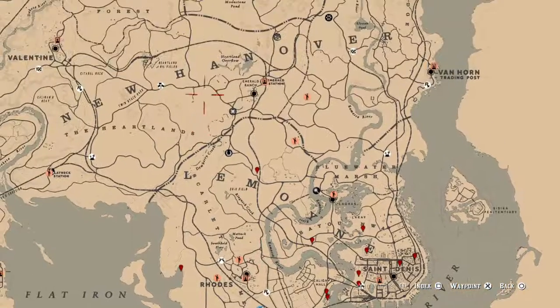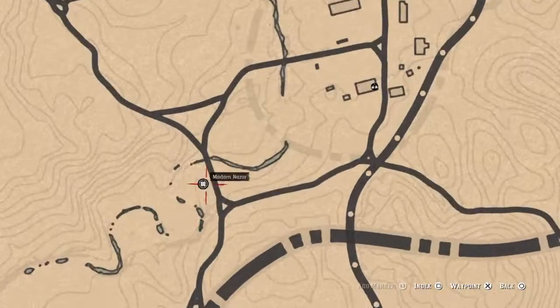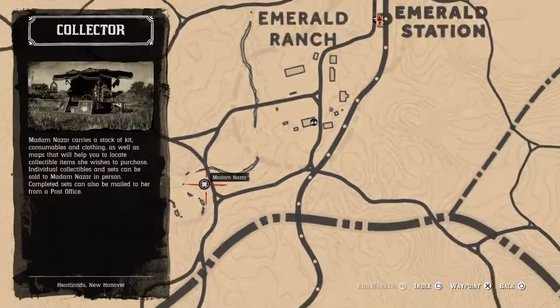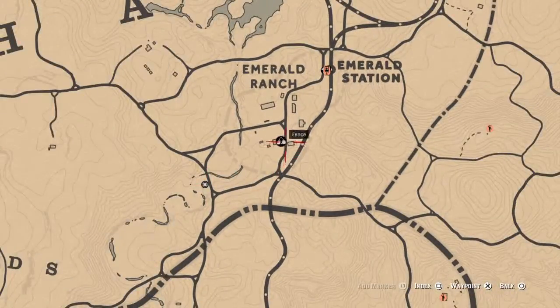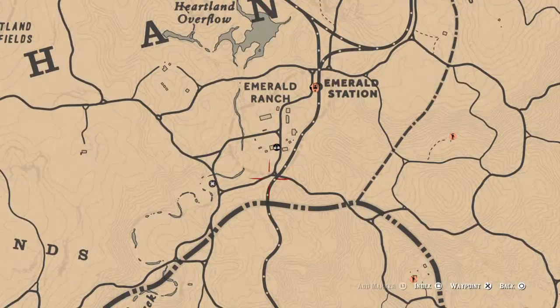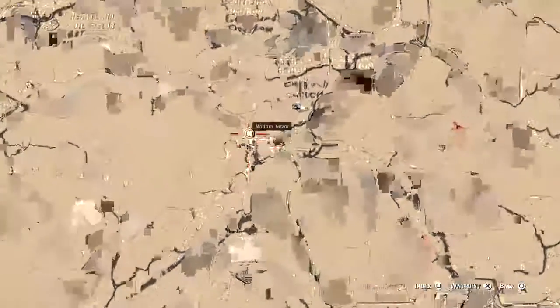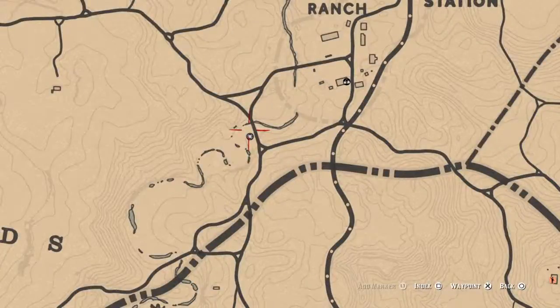Let's get Madame Nazara's location out the way, which is up here at Emerald Ranch, Emerald Station area. She's right here — Madame Nazara. Right by the fence; just when you go towards the fence, keep on going down that road. Don't make that left — make a right instead, and she's right there. You can just cut through the grass. Madame Nazara will be there until 2 a.m. Eastern Standard Time — that's the New York area, East Coast, for you guys that don't know.